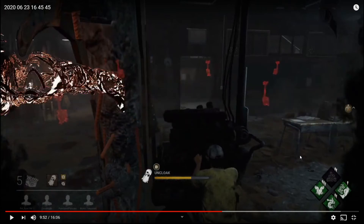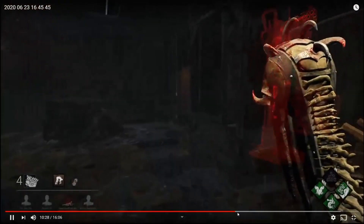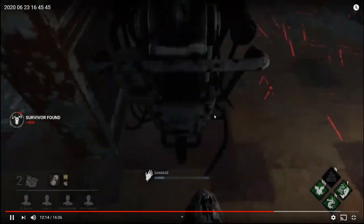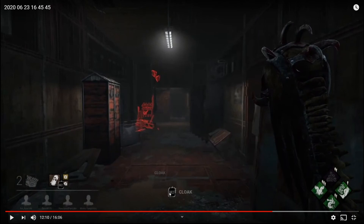The biggest problem I want you to think about is this whole experience from right after you hook the Dwight — a full minute and a half before you find the Meg — where you're just wandering around doing nothing. You aren't kicking generators, breaking pallets, or anything. You need to work on using your power and making sure you use as much of it as possible. As Wraith, you want to be stealthing around, covering as much of the map, and creating pressure as possible.